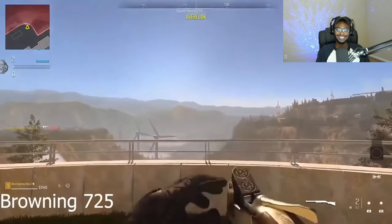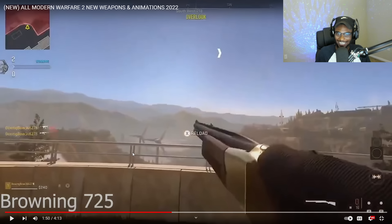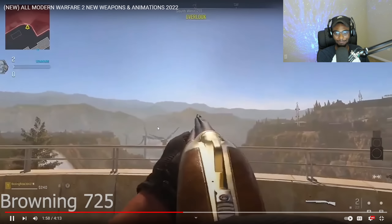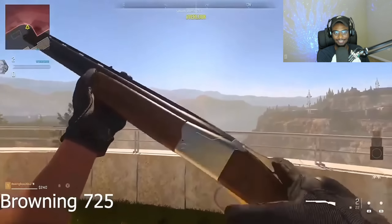The Browning 725 — the Model 725 double-barrel shotgun is back. A lot of people were very skeptical about this gun returning. There are leaks that many weapons, especially the shotguns, are going to have incendiary capability with the ammo type. Imagine having a 725 with incendiary rounds — and we're obviously going to be able to saw the barrel off. This is going to be definitely fun and annoying at the same time. The attention to detail looks really good.